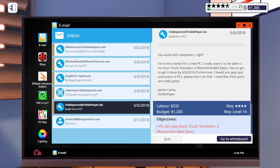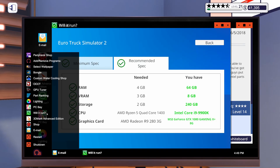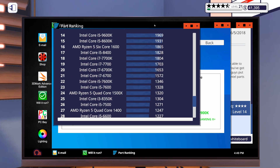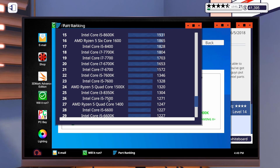So this first one for Euro Truck Simulator 2 — let's take a look at the recommended spec. A Ryzen 5 quad core 1400 and an R9 280. He wants Intel though. So let's go to our part ranking. We're going to need at least an i5-7500 to match that. I think we can do better than that, though. So I'm going to step away and get a build put together and be right back.